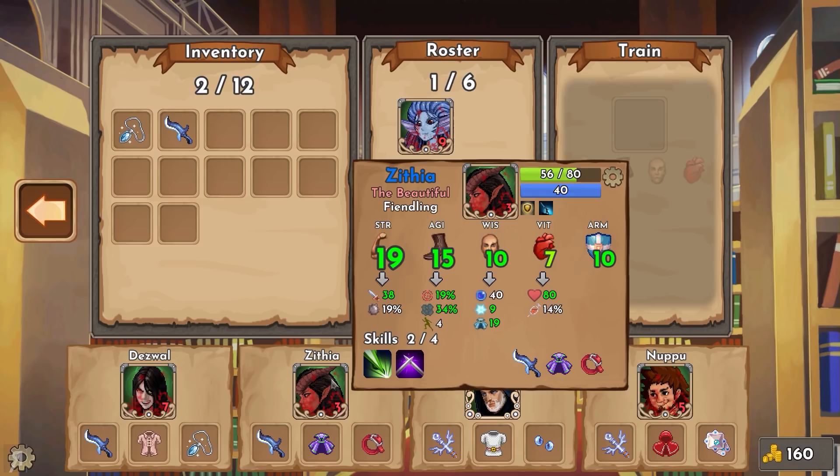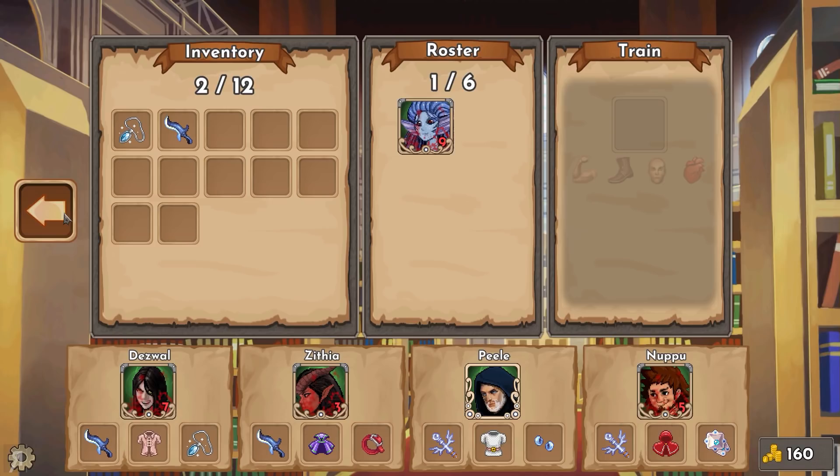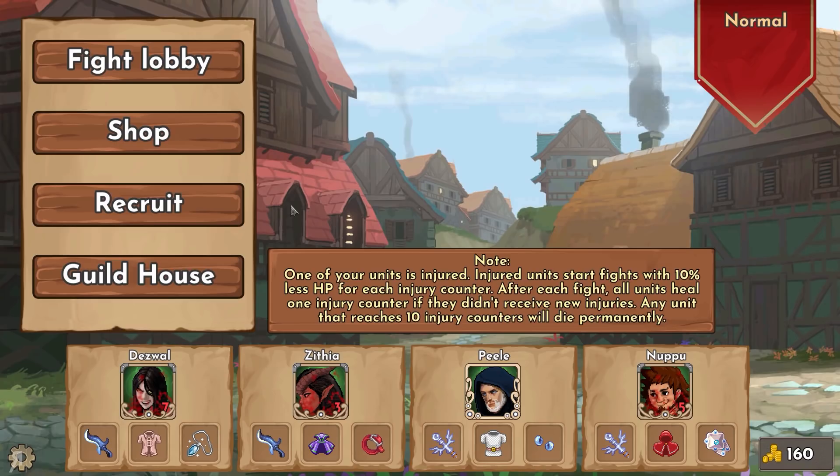Napu is his name and he's pretty crazy too - he does a lot of damage. Then we have Zithia, who has been really great and is very powerful with a good amount of strength and agility. Then we have Deswal who is basically a vampire - very good at debuffing opponents. I also have a bunch of necklaces and I'm going to give Deswal this necklace here because it's much better than what she was wearing before.